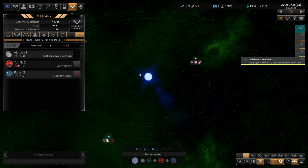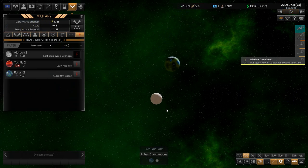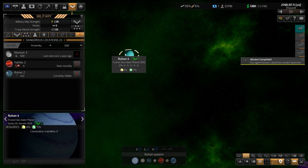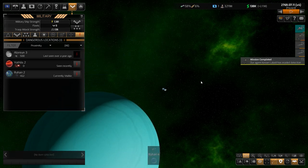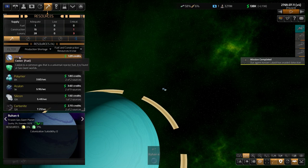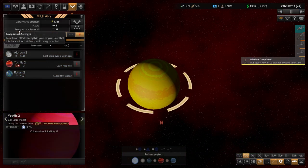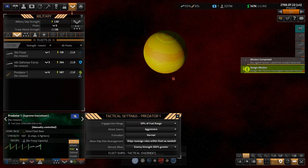Is there any gas giant here we can mine for fuel? I don't think so. We are using way more fuel than we are producing at this moment, so that ship won't be joining the attack. I'm going to stop and go when we have enough power. I'll set this to attack and assign some other missions.